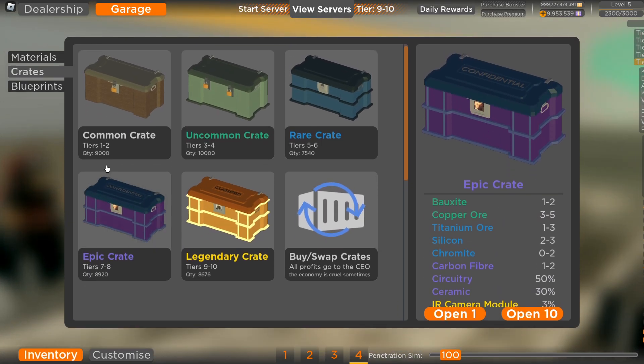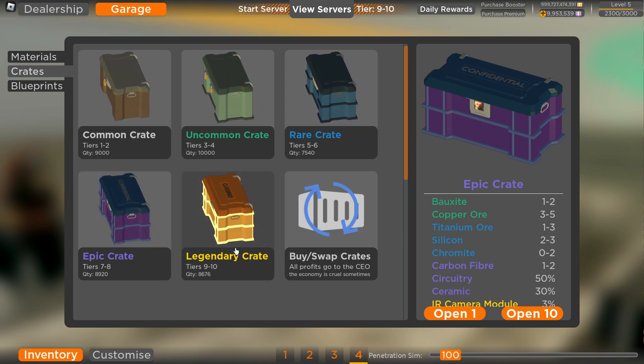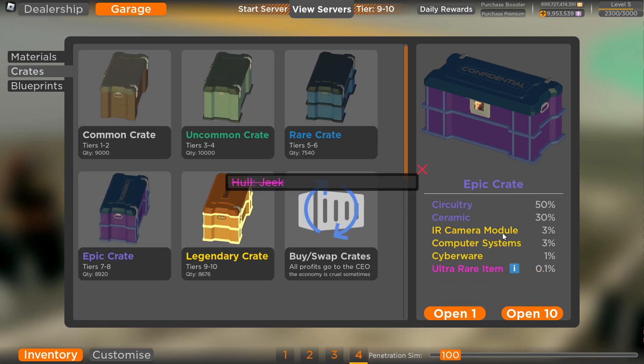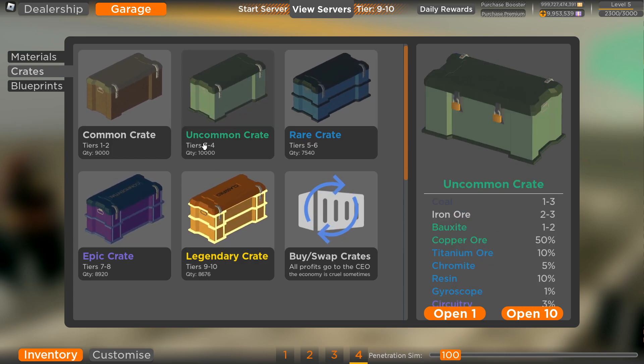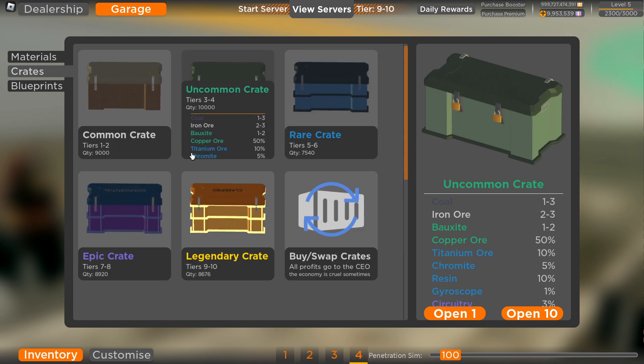So I did a wee bit of testing and opened a bunch of crates to see how long it would take me to get the ultra rare items. It seems to be the uncommon crate — I've opened none. We all got 10,000 crates of every type.